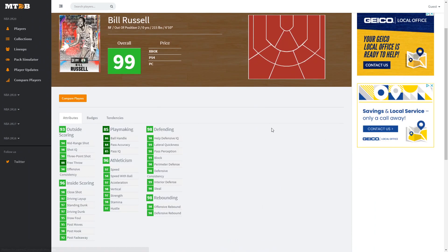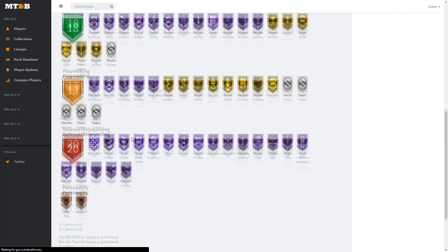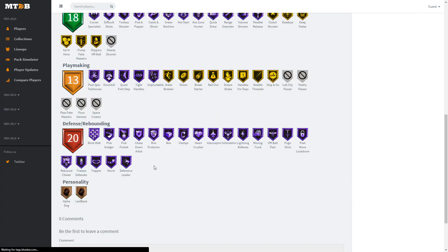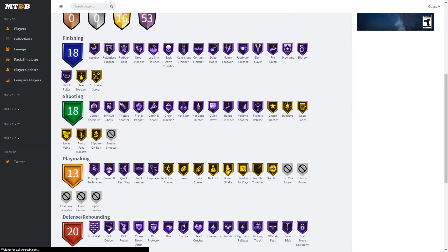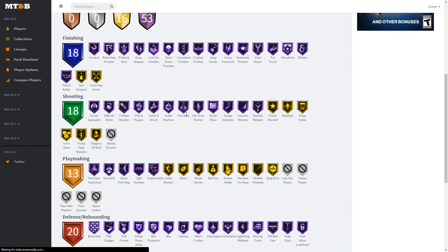Bill Russell is a 6'10" small forward/power forward who is probably going to be amazing. He has a 94 mid-range, 93 three-point shot, 88 free throw, 97 driving layup, 97 standing and driving dunk, 98 post hook, 92 post fadeaway, 86 ball handle, great playmaking, 97 speed, 94 speed with ball, 97 acceleration, 98 stamina, 98 in both rebounding, 98 steal, 99 interior, 98 perimeter, 99 blocking, and 99 lateral quickness. He has every single defensive/rebounding badge on Hall of Fame and every single finishing badge on Hall of Fame — except tear dropper and crosskey scorer. Also pick and popper, catch and shoot, green machine, hot start, hot zone hunter, quick draw, range extender, volume shooter, and flexible release all on Hall of Fame.